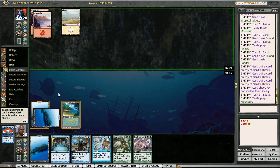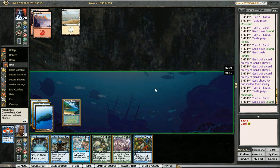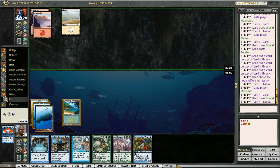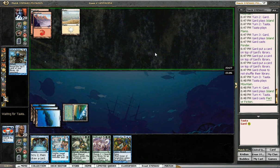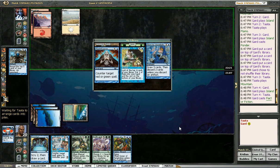He's not casting anything. So now I get to reveal Impulse with Fact or Fiction. That's fine. He kept a very slow hand for an aggro deck because he's like all Coth and Hero of Oxid Ridge. Oh, there's a Forest and an Ancient Tomb — I hope he puts those in the same pile, that'd be very good for me.